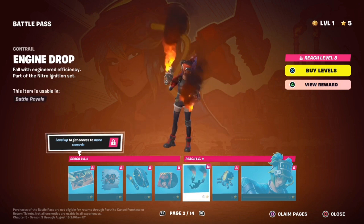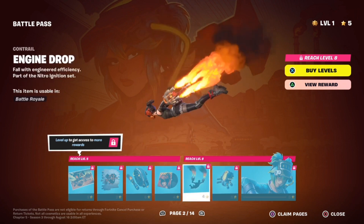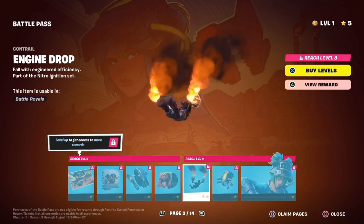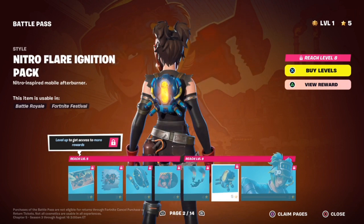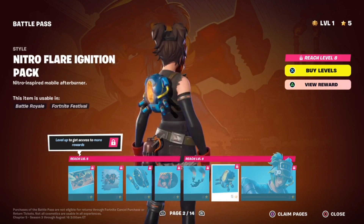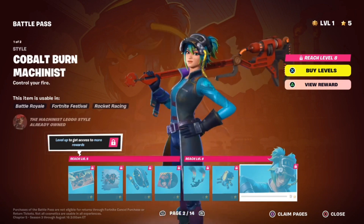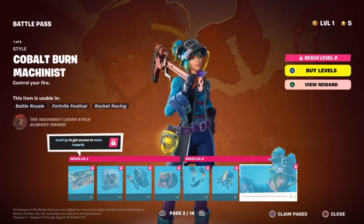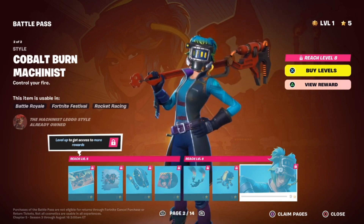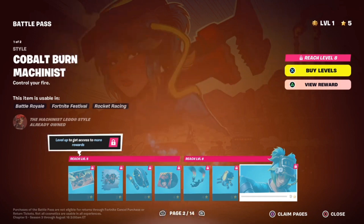We have the Engine Drop Contrail. I'm really digging this, really like it. We got the Nitro Flare Ignition Pack, but with a blue style. Not my favorite back bling, but it looks pretty neat. And here we got the Cobalt Burn Mechanist style. I really like this one. I'm not a big fan of the blue — I kind of like the red better, but I really like the helmet better on this one. It does appear there's like Nitro and stuff going on in the back.